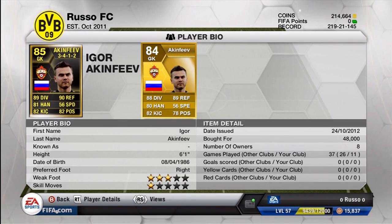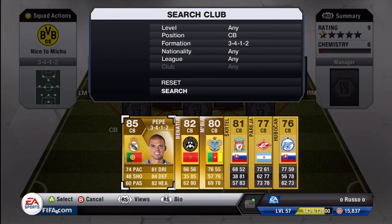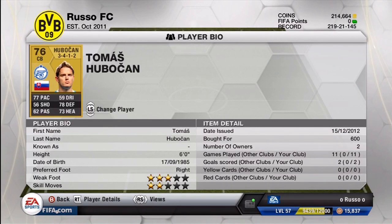Starting off at our goalkeeper position, we do have the in-form Haken Faev. As you can tell by this man's stats, he is a beast. He played absolutely phenomenal for me — was very happy with how he did play. 89 diving and 90 reflexes, 82 positioning is phenomenal as well. 81 handling and 82 kicking — just absolutely amazing stats. You guys can go back and see how he did compare to his regular card.